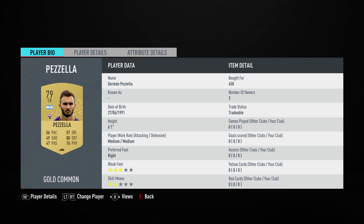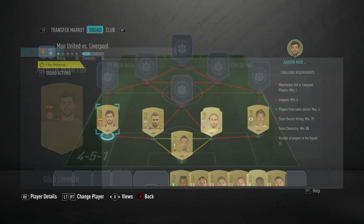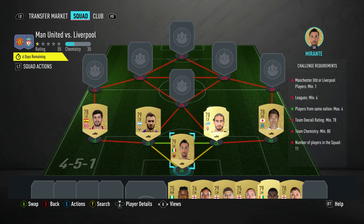Center back on the left is German Pazala, pulled for 550. Plays for Fiorentina in the Italian first league and is Italian. The left back is Aaron Martin, should be able to get him for 700. Plays for SSV Mainz in the German first league and is Spanish.